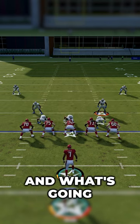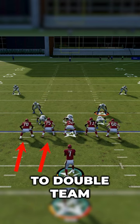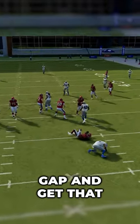So first, we want to show the blitz. What's going to happen is they're going to try to get your left tackle and left guard to double team the defensive end, which then opens up that second level defender to come right up the A gap and get that sack.